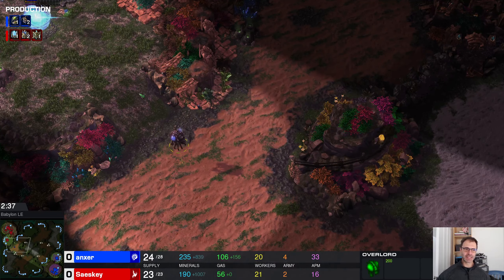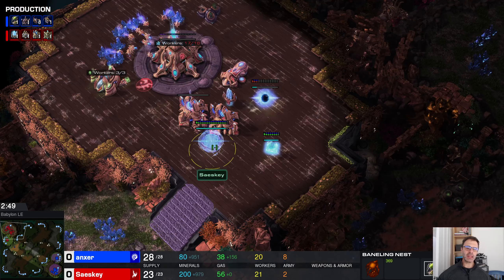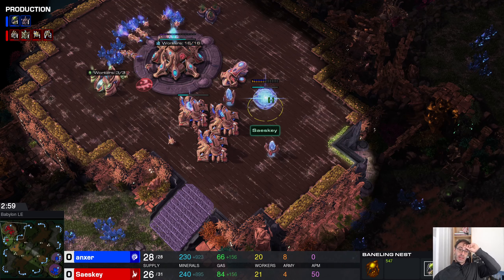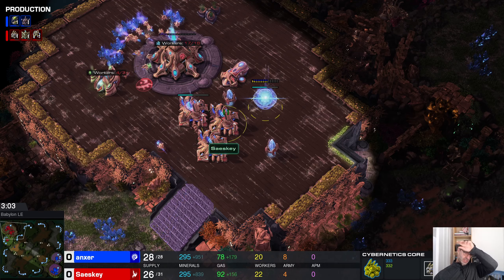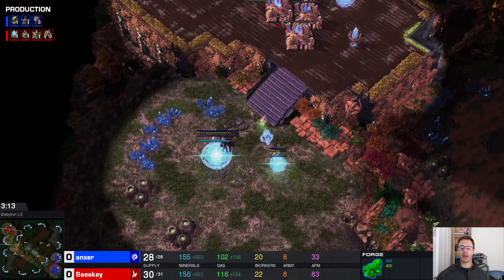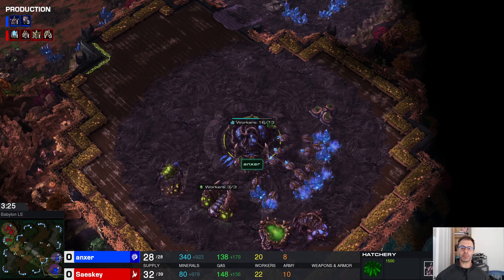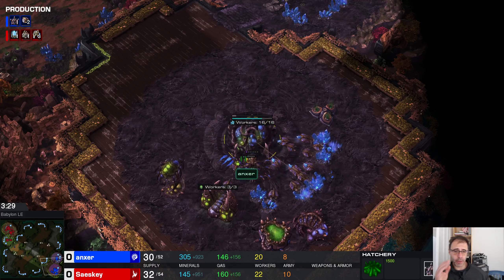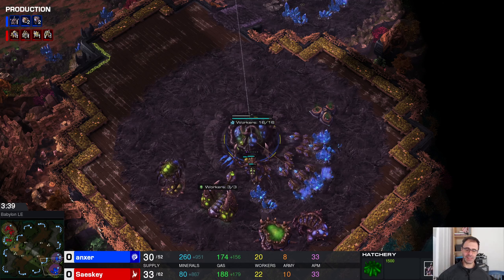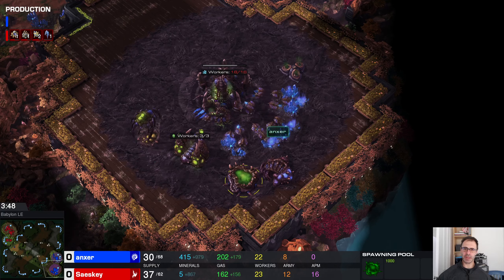Ling speed is literally the best upgrade in the game. Bane nest coming down - against Protoss, it does pretty good against zealots to be fair. Given that Sasky's stargate is so late, there's only going to be zealots to deal with, so perhaps these banelings will work out just fine. There's no speed in production but there is a lair.